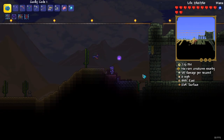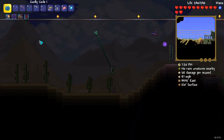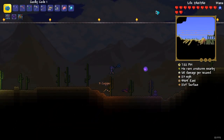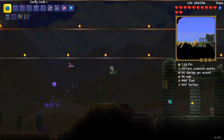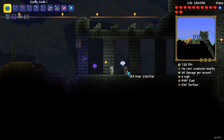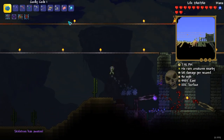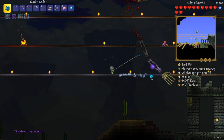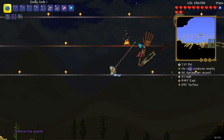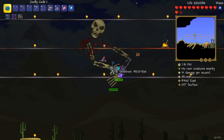Hi guys, so today I'm doing Skeletron in expert mode without buffs. As you can see I have the Code 1, so I'm just waiting for it to become night and I'll spawn it immediately. I'm not using buffs, remember. I'm using the Code 1 which is slightly better than Amazon I think. You don't have to have it - just Amazon will do - but I got it because I was lucky. I'll show the equipment at the end.